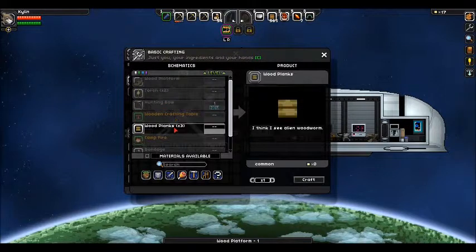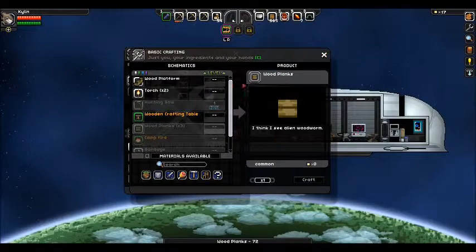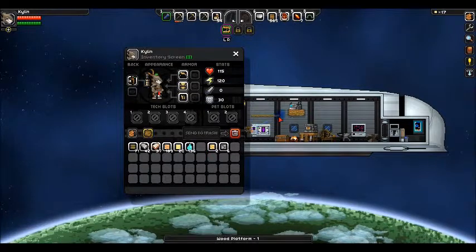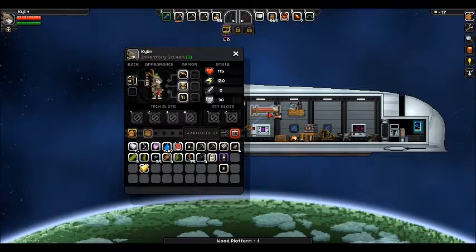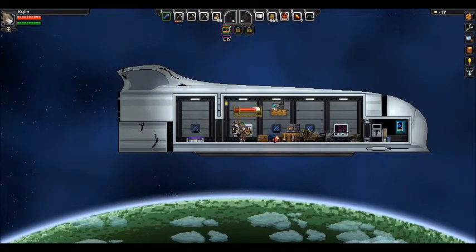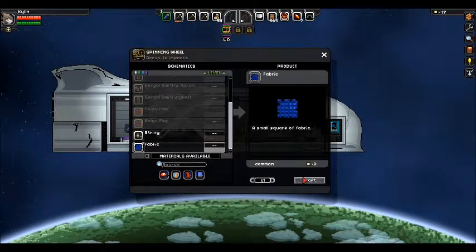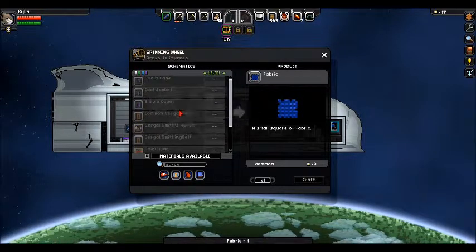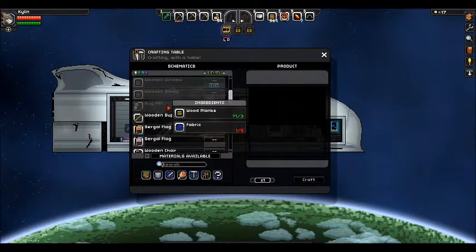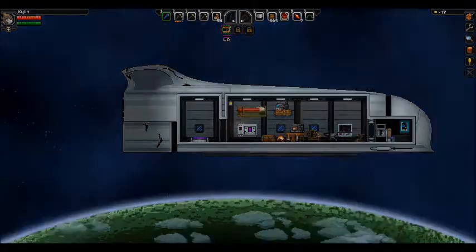We should be able to make all these planks. I think I just need one more of that — there we go. And everything's good. So — fabric. I can only make one. That is not gonna be enough to make a bug net. I need four more. So let's go down to the planet.